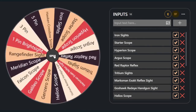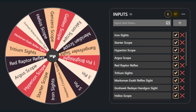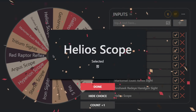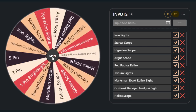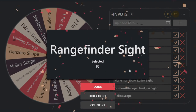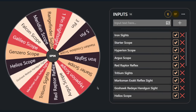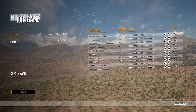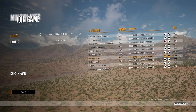We got the handgun sight — not bad — and the night vision scope. The helioscope, which is for lever actions, is no use to us, and the rangefinder sight is for bows. So we ended up with the night vision sight and the handgun sight. Surprisingly, I think the 45 Colt is actually going to be our most useful weapon because we have a somewhat decent scope.